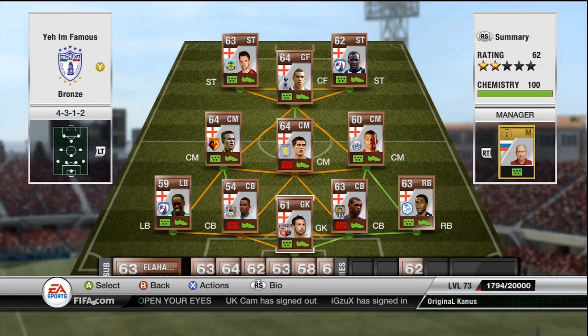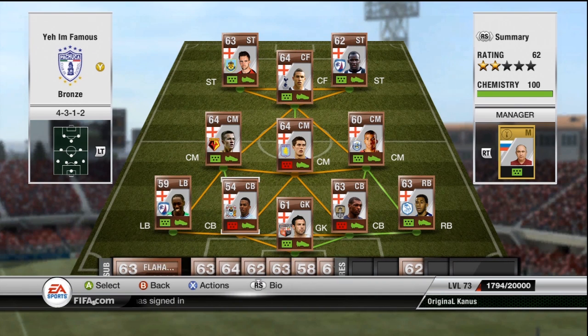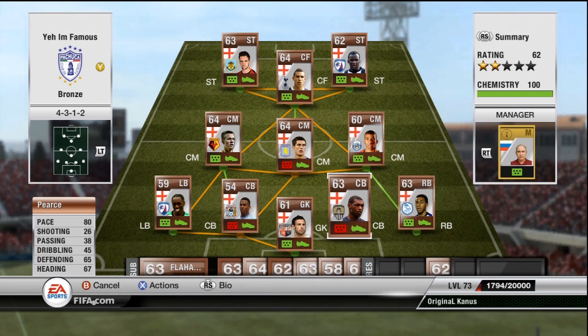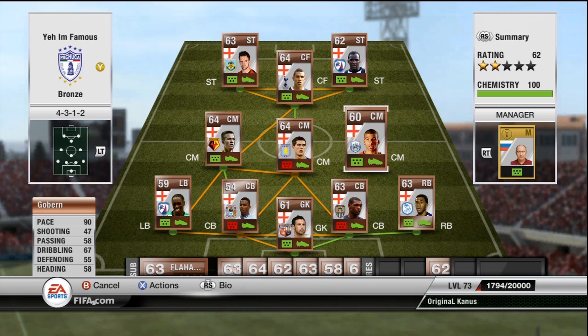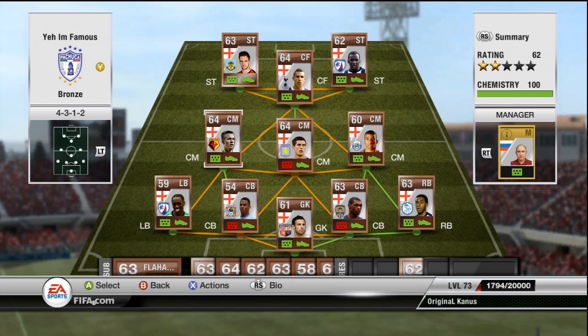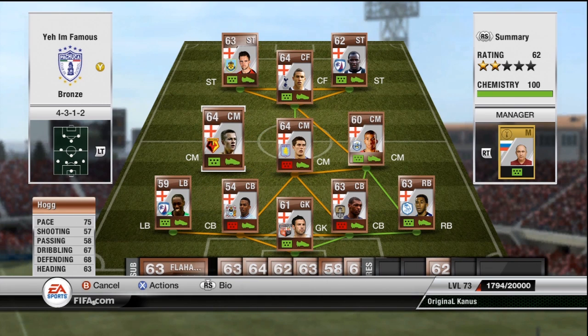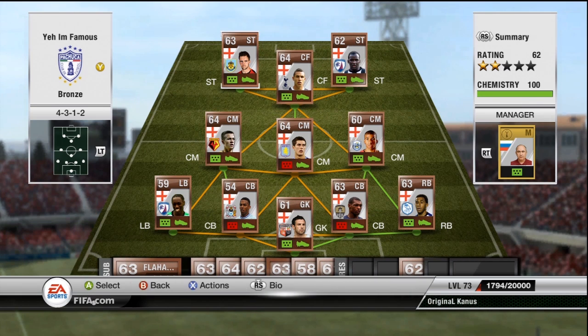This is my bronze squad — I've had this team for ages. The main star is Liverpool; I think he's recently started playing for the first team and he is such a good all-round player — good at passing, dribbling, heading, and shooting, not too slow either, an absolute beast. Gardner is very similar but more of a center mid, which is why I've got him slap bang in the middle. Goblin has 90 pace — so fast for a bronze player.